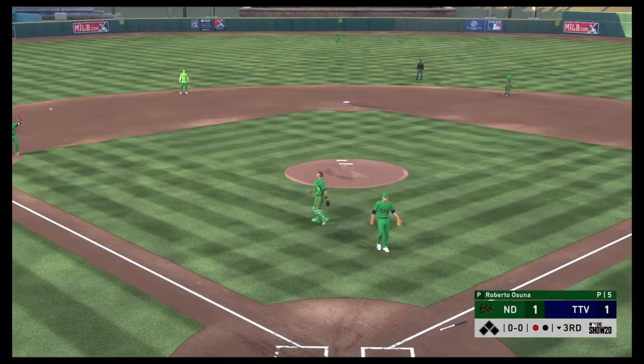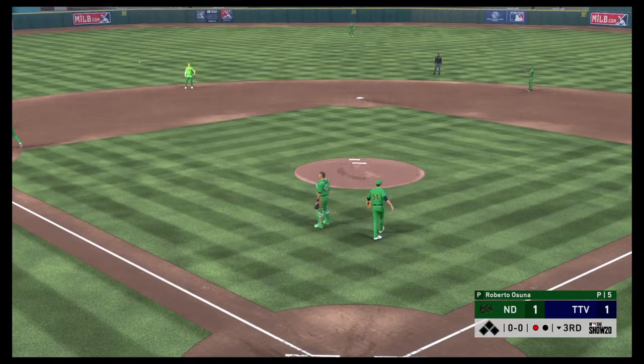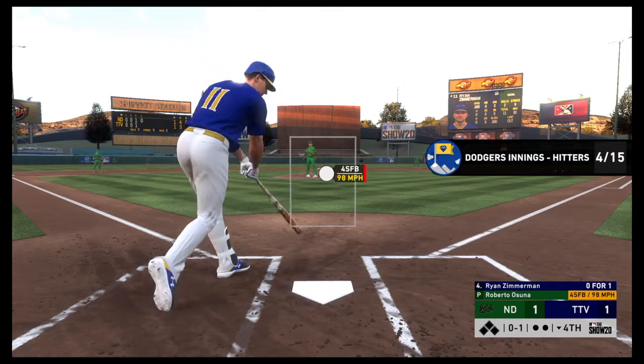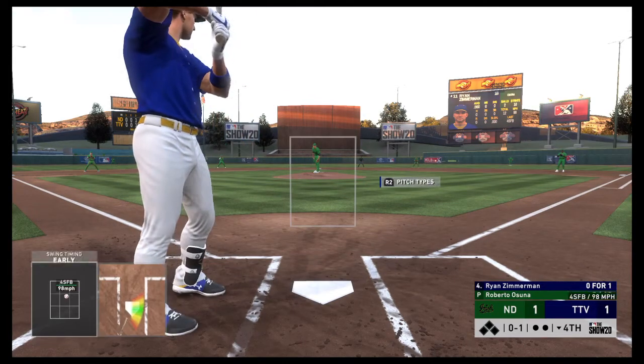Finishing that challenge helps us get our second inning program. Save your stubs. Ryan Zimmerman here almost ended it there.